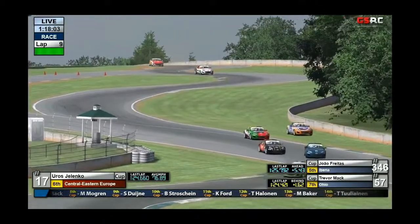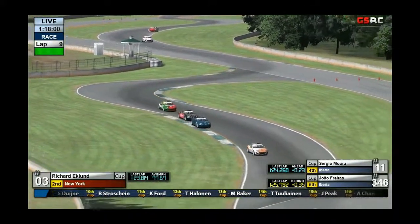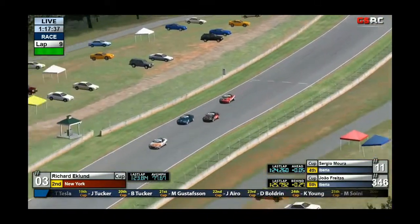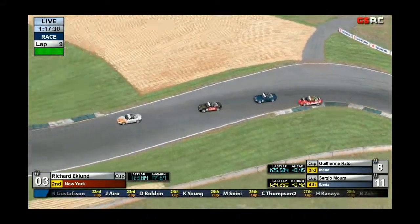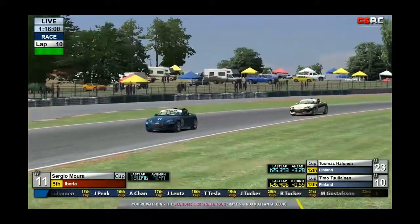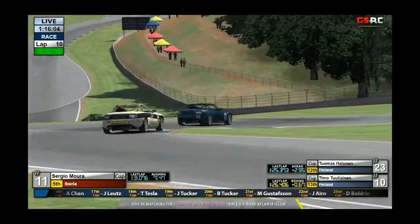Richard Eklund has slowed very significantly. Did you see what happened there? Because he's just lost the place now to Sergio Mura. It looks like Richard Eklund is going to have the inside. Rato seems to be pretty safe at the moment. Eklund brakes a little later than Mura, and it looks like he's got the position. Sergio Mura is the first man to pit — he took two tires, so I'm interested to see how this strategy will work.